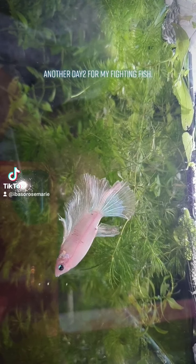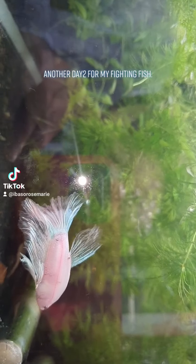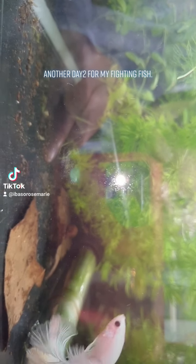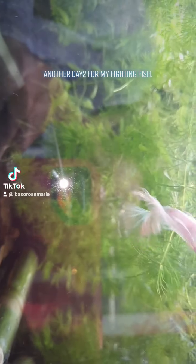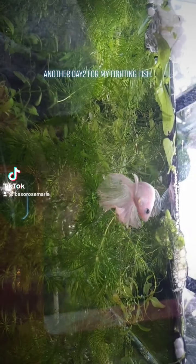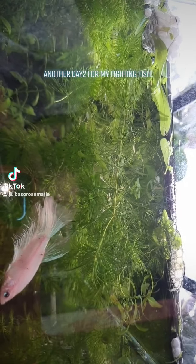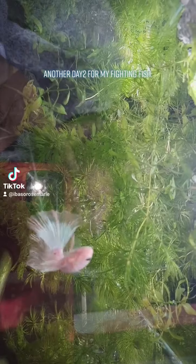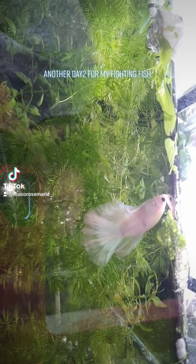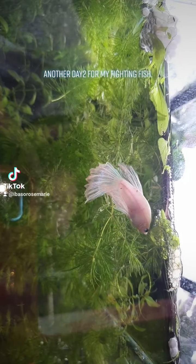Hi guys, welcome to my beautiful fighting fish paradise. This is a baby boy — my second pair of fighting fish that have successfully bred in the last couple of days. He has been so busy attending to his children floating on the bubble nest. You can see these tiny little white dots going up and down — those are his children that don't yet know how to swim.